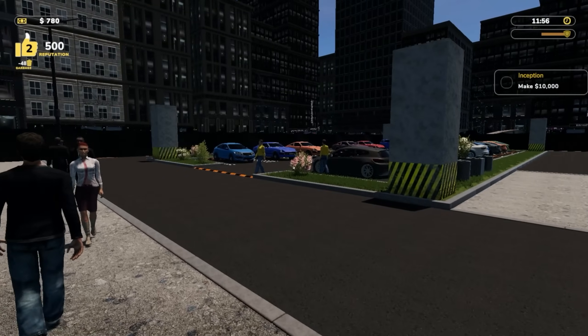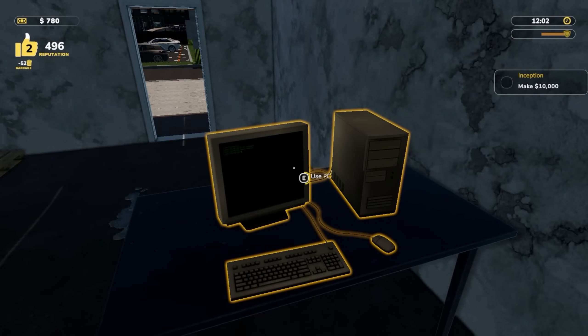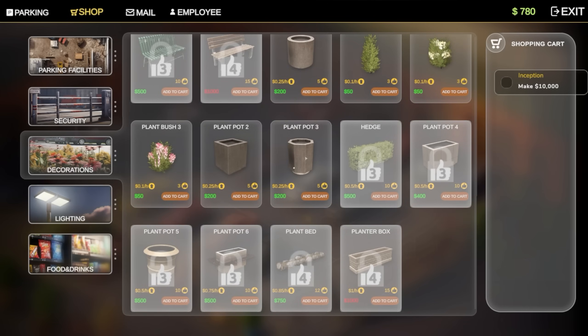We've got 780 now. I want to look at a couple things — we've got some reputation, we need to get some things cleaned up here. One of the things I'm looking at is if we go to the shop and go to decorations — decorations do contribute to money.